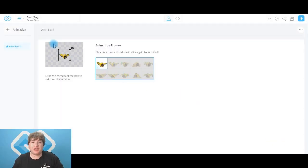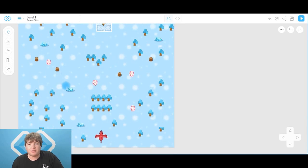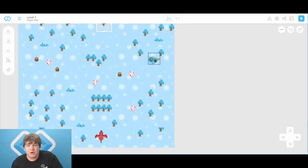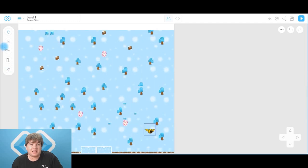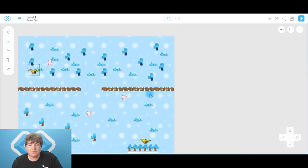You guys know what to do here — select your animation frames and shrink that collision box right down so it's nice and tight to our actor. The next thing we're going to do is place some of these guys on our scene. Head over to bad guys at the top, click on level one, scroll right the way down to the bottom, and place four or five of these bad guys over your level so they can try and stop your dragon from getting the eggs. I'm going to go with six.